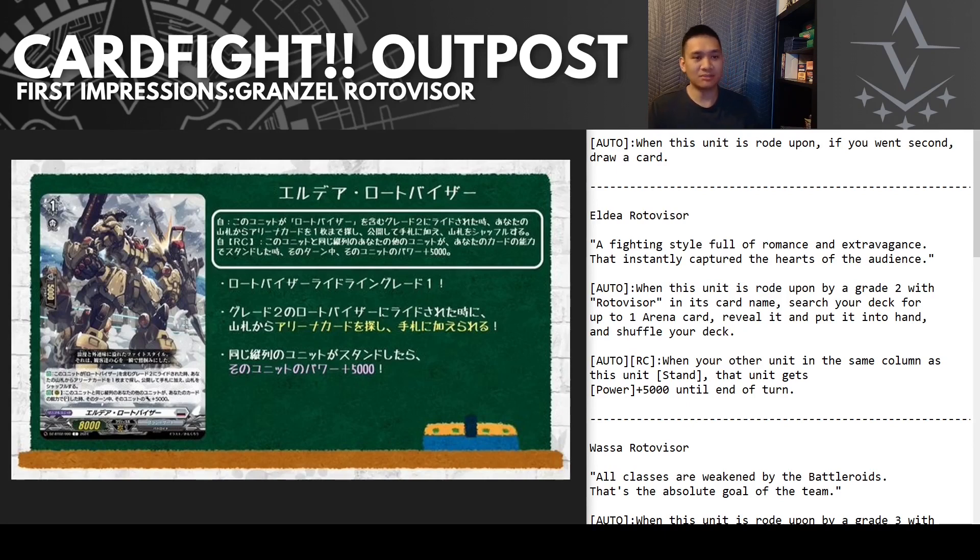The grade one's second ability is when another unit in the same column as this unit stands, that unit gets an extra 5k. This allows you to swing with a boost first, and then when you re-stand your units due to other abilities, they re-stand and get extra power. This extra 5k usually gets your 10k front row rear guards to 15k among other field buffs, and in most cases guarantees your grade two is swinging by itself for a minimum 25k. Really solid grade one for field longevity.